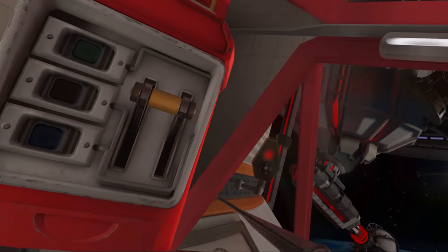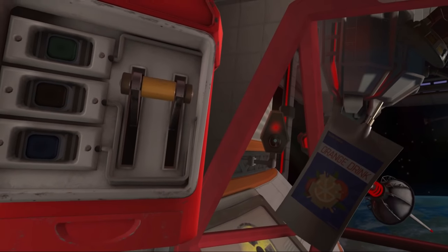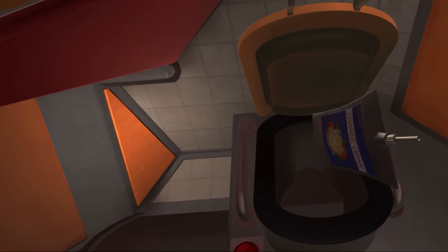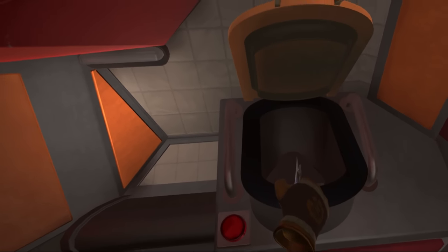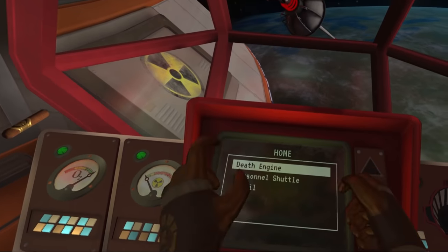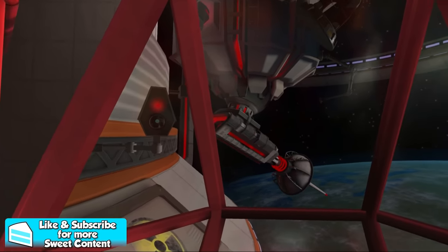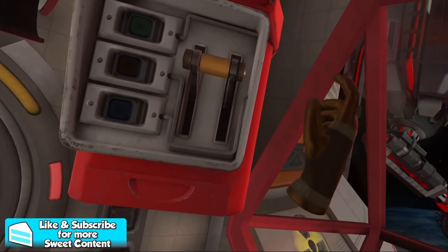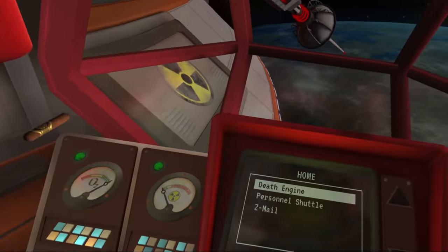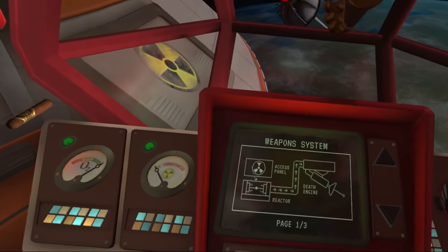I plug the hole with the cigar and drink the JuicyCore orange juice. I discover what appears to be a toilet and try popping the container in there. I check the data screen and see the death engine and a reactor diagram, and spot an access panel — but there's no way to access it from in here.